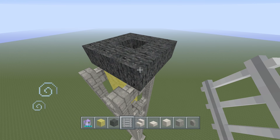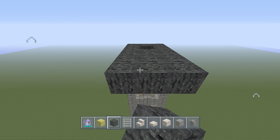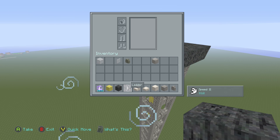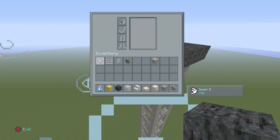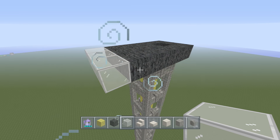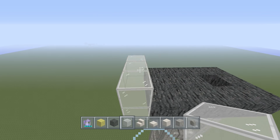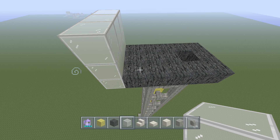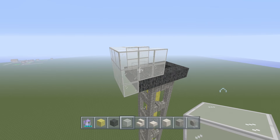We want this section to be five blocks long — we already have three, so add four and five, coming out one block on both sides. Next, take out your white stained glass or whatever color you're using. Place the glass one block in front of the block of coal — that's the second block out from the cobblestone walls — and stack it up three blocks. Then come to the sides of the block of coal and extend out two blocks on each side.